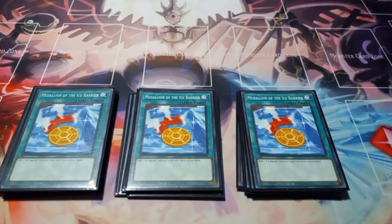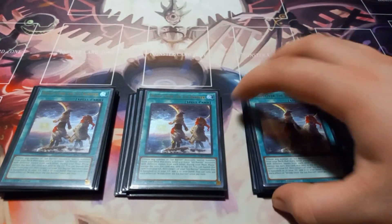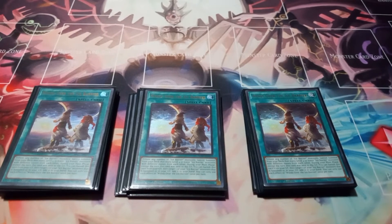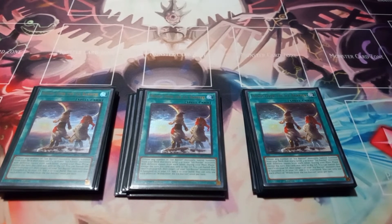Then I play three copies of Medallion of the Ice Barrier. This card is just a Reinforcement of the Army for Ice Barrier, letting you add any Ice Barrier monster from your deck to your hand. Then I play three copies of Winds Over the Ice Barrier. This card lets you tribute any number of Ice Barrier monsters to special summon from your deck that many level four or lower Ice Barrier monsters with different names from each other. During the main phase you can send this card to the graveyard, and you can banish it from the graveyard to add one of your banished or graveyard Ice Barrier monsters to your hand. You can only use each effect once per turn.